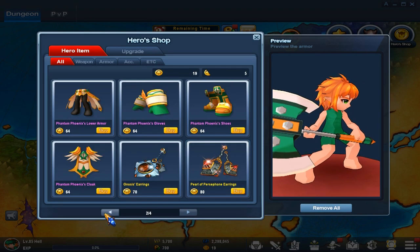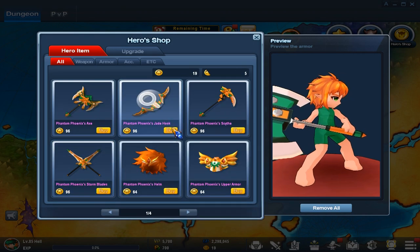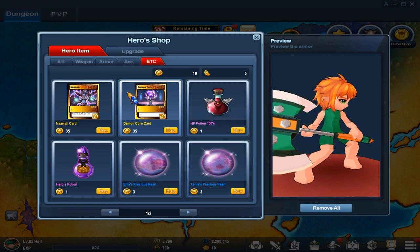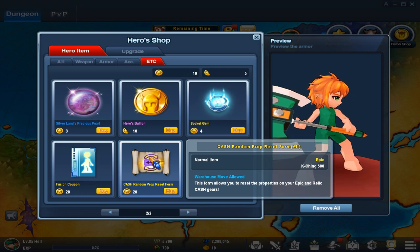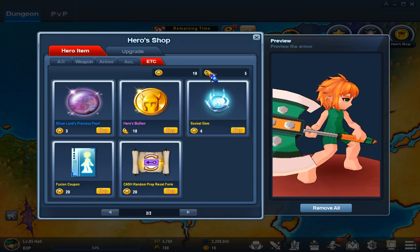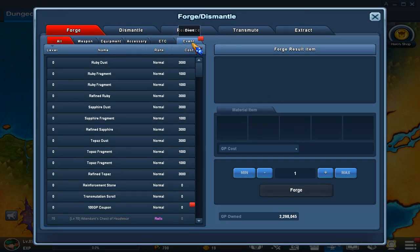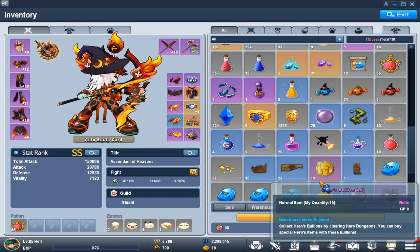For the Phantom Phoenix set, make sure you get the earrings first and then the armor. Do not buy the cards — the cards are bad. I'll go over cards after the Hero Bullens section. Do not buy the pearls either, and do not buy the cast for the proper set. If you fail the Hero Dungeons 10 times, you can trade the Broken Hero Shards for a Hero Bulent. You can also get Hero Bullens by completing your map fragments. You get map fragments by playing certain characters — they're also random drops.